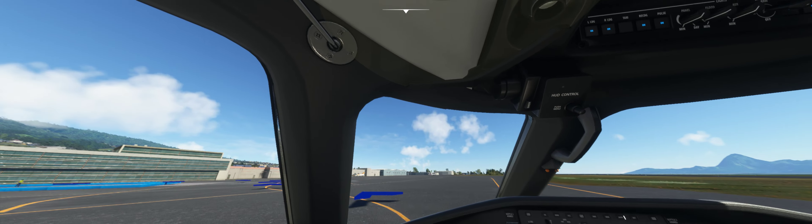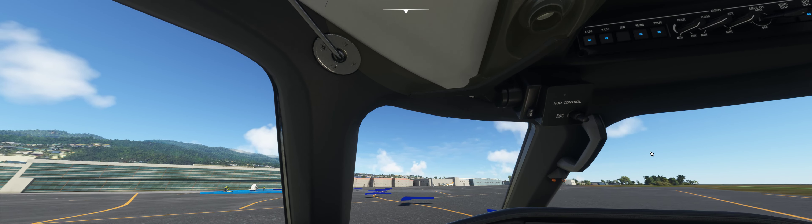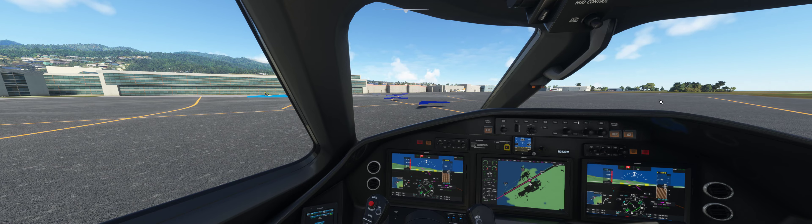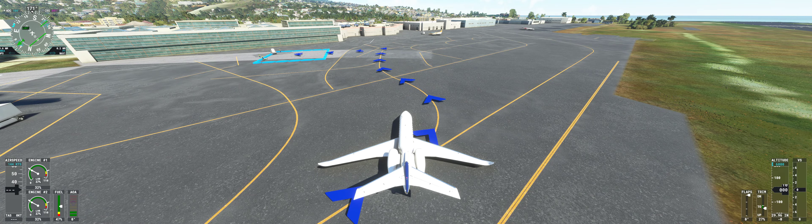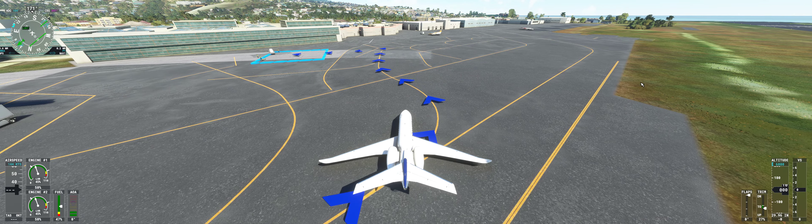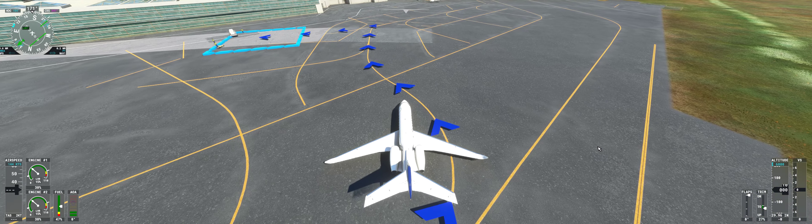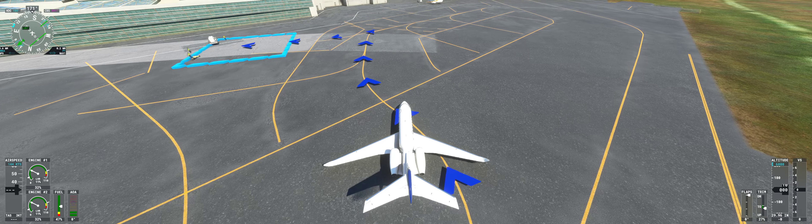Turn off our pulse lights. Close lights. Landing lights are off. Taxi light on. Okay, let's park, friends. There's our marshaler.